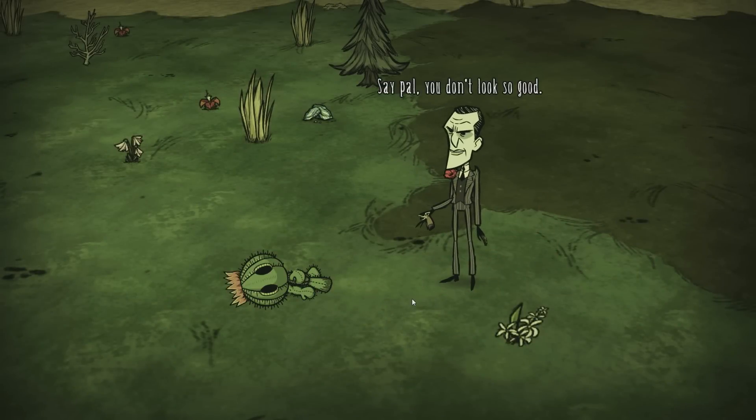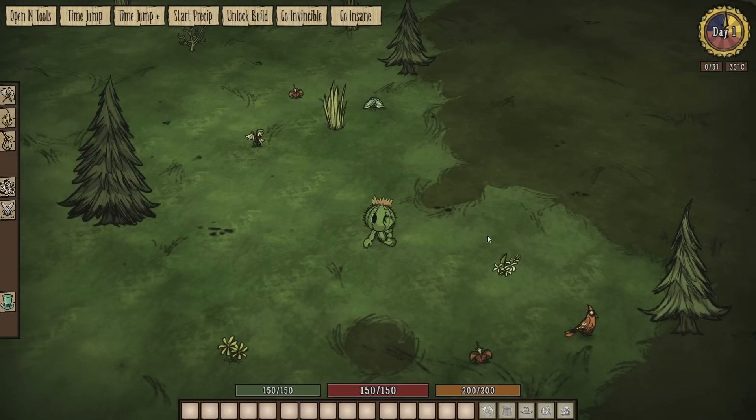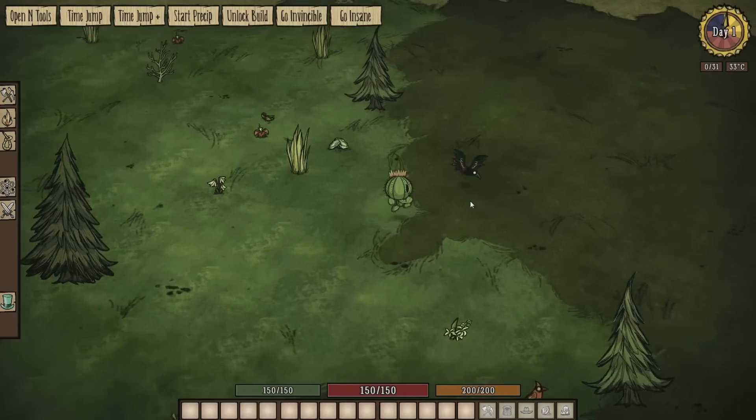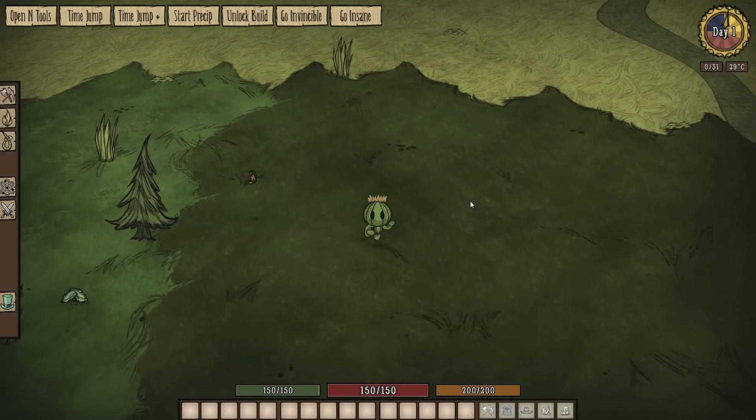Weston! He looks so good, I love him. So, 150 hunger, 150 health, and 200 sanity. Look at him running around there — he is amazing.